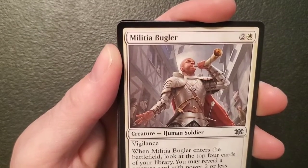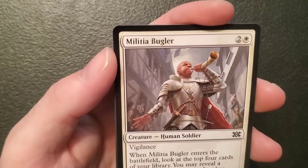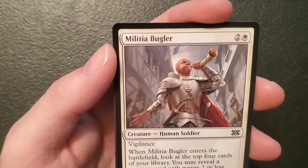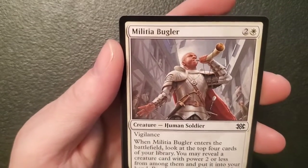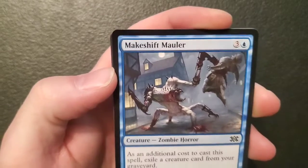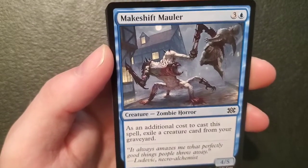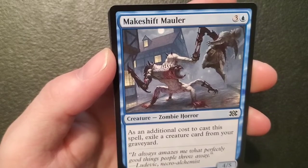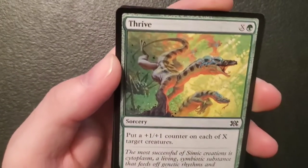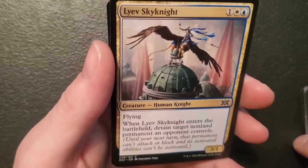Militia Bugler — a three-three human soldier for two and a plains, got vigilance, and when it enters the battlefield look at the top four cards of your library, you may reveal a creature card with power two or less from among them and put it into your hand, put the rest on the bottom of your library in random order. You don't suck but you're not great either. Makeshift Mauler — a four-five zombie horror for three and an island: as an additional cost to cast this spell, exile a creature card from your graveyard. I'm paying four and I got to exile a creature card — that's trash. Thrive — X and a forest, a sorcery: put a one-one counter on each of X target creatures. I like that card.